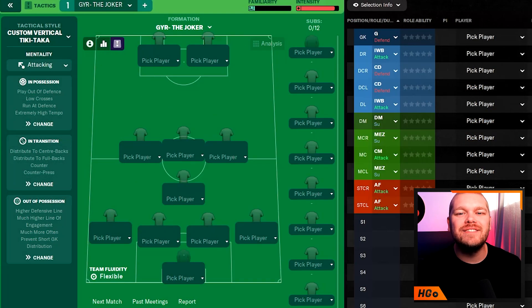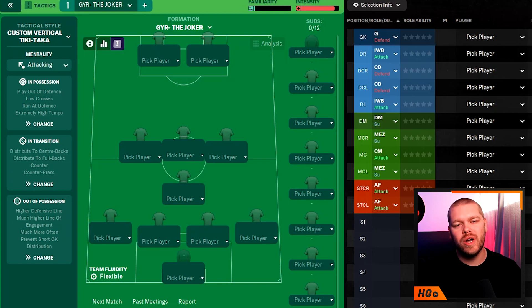Here it is — the GYR Joker tactic. The shape is a goalkeeper, a flat back four, a defensive midfielder, three central midfielders, and then two strikers up top. GYR has used this to win an FM Playoffs trophy along with some other draft competitions, and it's also a shape commonly used by Zealand in his saves, including winning the Showdown. So we know this is a genuinely good tactic.